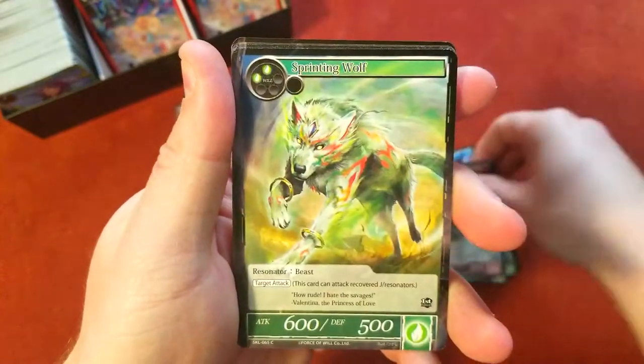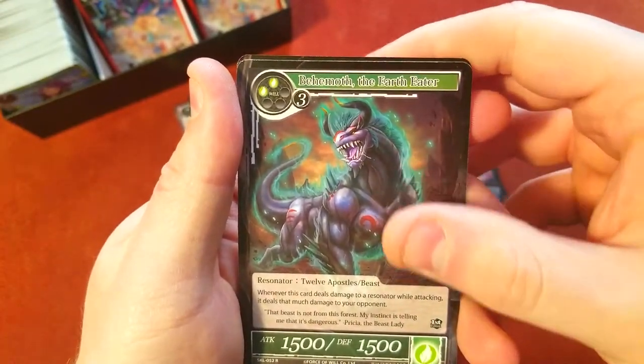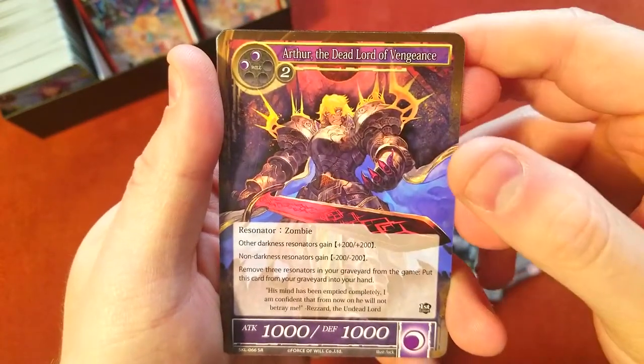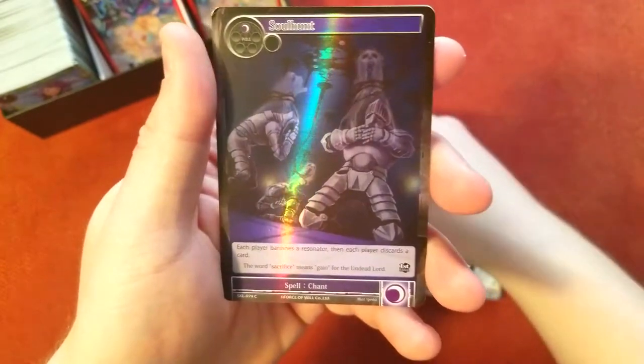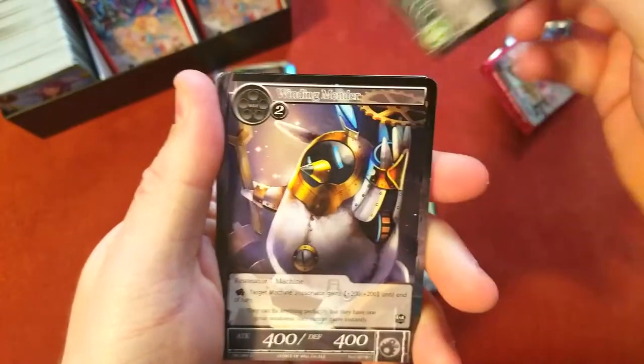Branch of Rapid Growth, another wolf, very nice. Another Soldier of Behemoth as our rare — Earth Eater, pretty sweet looking card. And we got a super rare — Arthur the Dead Lord of Vengeance — not a foil though, but pretty cool looking. And behind it just a common foil. On to the next one.